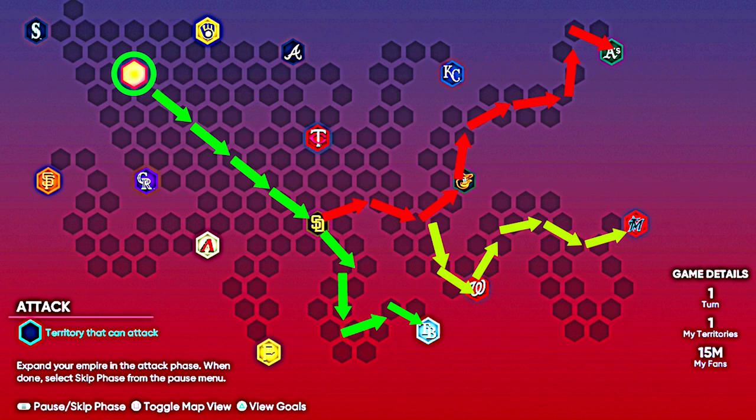Starting with the green arrows — once you guys defeat the Padre stronghold, make your way down towards the Tampa Bay Rays stronghold, conquering the territories around it. Play the Padres on All-Star difficulty and the Rays on All-Star or Veteran difficulty. Once you guys defeat the Rays, we're going to start following the red arrows.